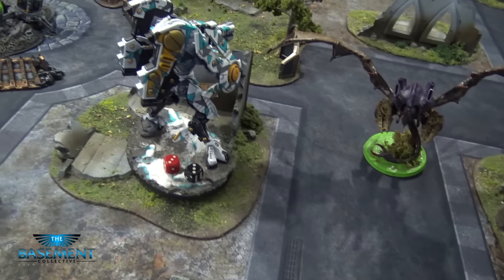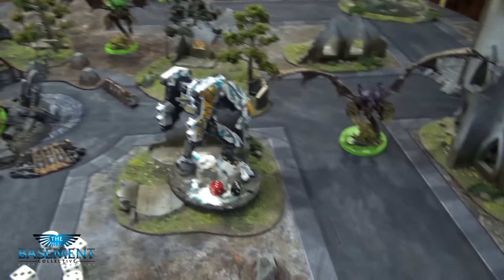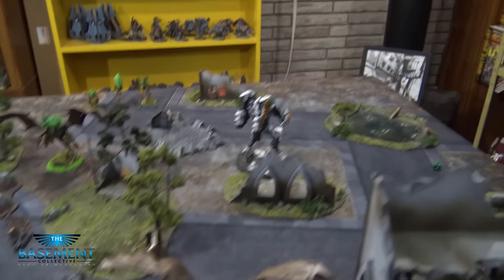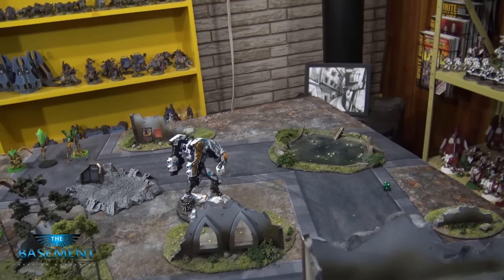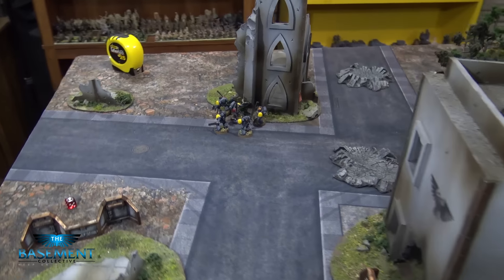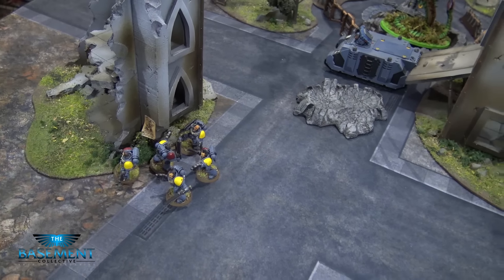End of Space Wolf Tau turn two — this is a desperate stand. My Riptide moved and ran using the assault jump from Nova charging. Before that it shot and killed two of one squad, two of another squad, and one more model. My Blood Claws moved six inches and ran six inches. That was my turn. On to Tyranids turn three.